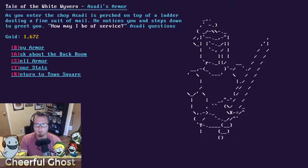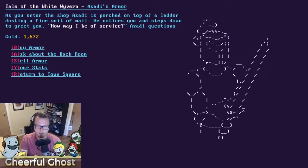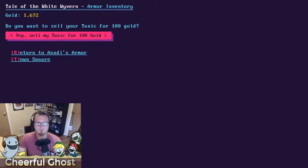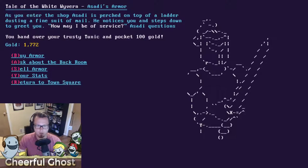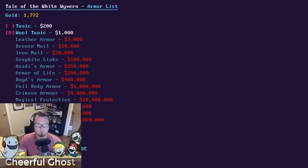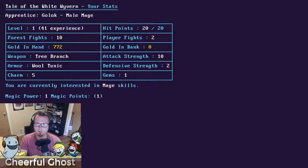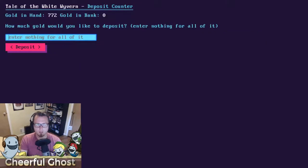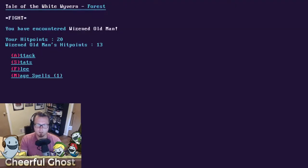I go to Asadi's Armor to upgrade. I currently own a tunic, but I can buy a wool tunic since I have 1,600 gold. Keep in mind you must sell your armor first and you only get half its value back — I got 100 gold for the tunic. I buy the wool tunic for 1,000 gold. Looking at my stats now, my defense strength is 2, doubled from 1 — really good in the early levels.